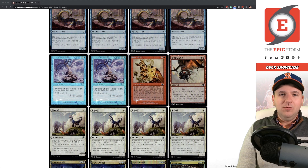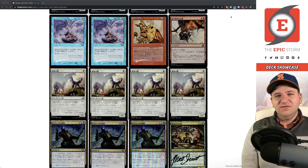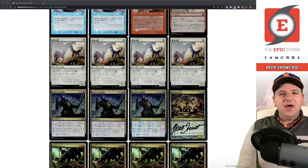I picked up a couple of Flaring Pains for the Chatterstorm deck since that combo played two of them — they'll never get signed, but it's a sweet card. I also own four Shredded Sails but it just didn't work out with the colors the way I wanted, so I only uploaded one.